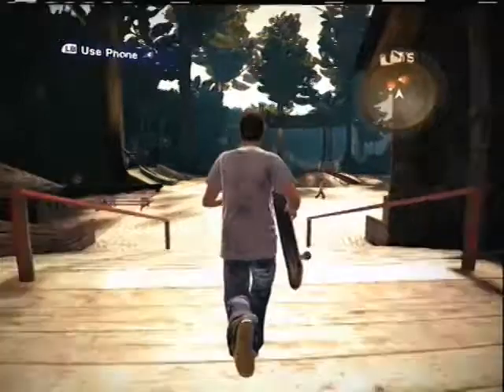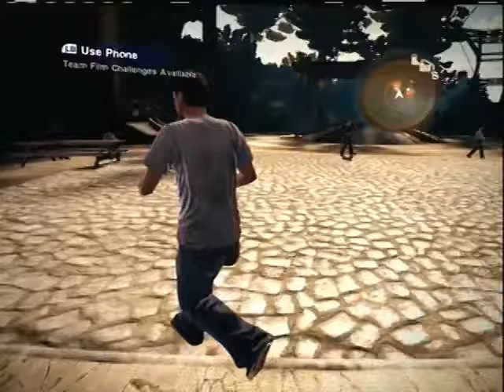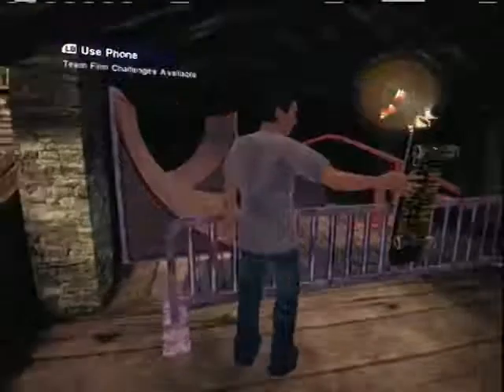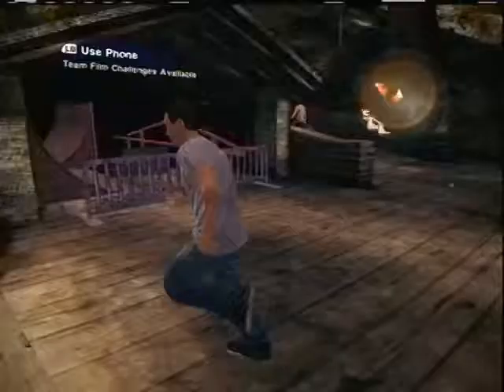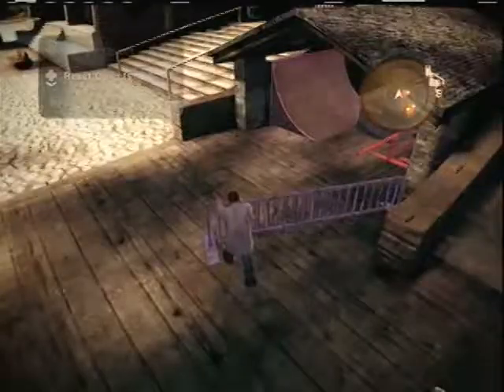Once you teleport there, run down these stairs and take a quick left. You're going to want to drop your skateboard. Then grab this part right here — drop the skateboard first. You're going to move it. To grab, you have to use the right bumper, by the way.